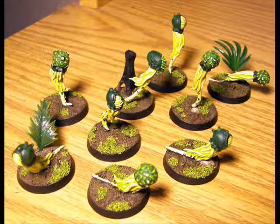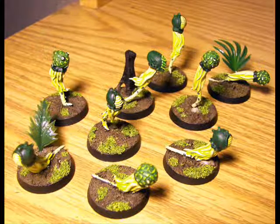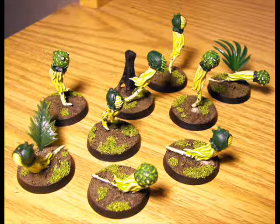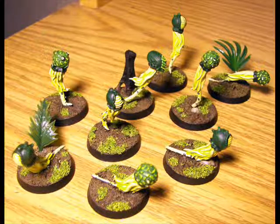The single Sporemind that just floats around uses the same profile as the Sporemind launcher, except it doesn't have a range. It's a large blast, Strength 4, AP4 — so it can actually be very deadly against pretty much anything.